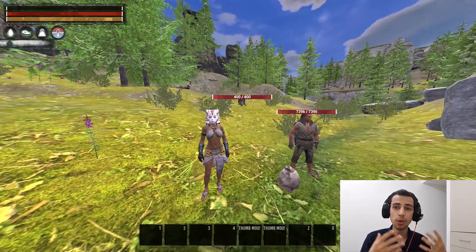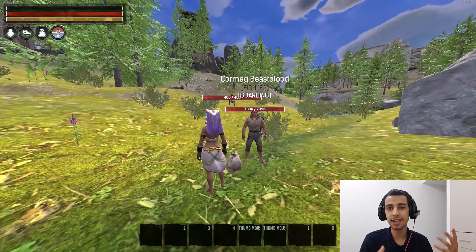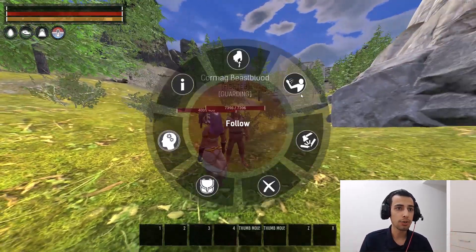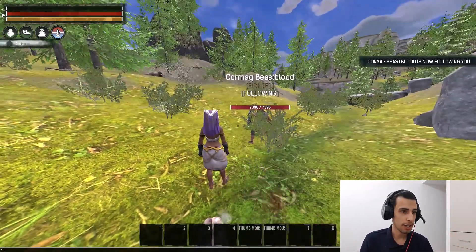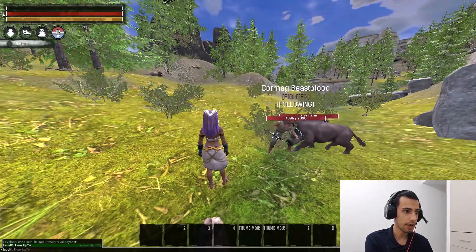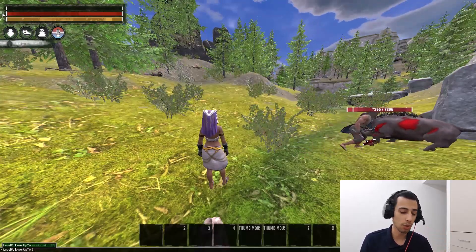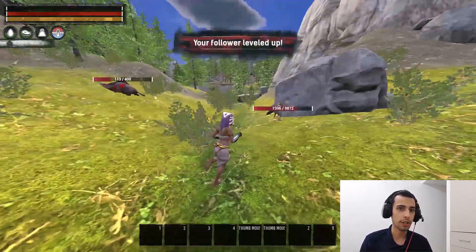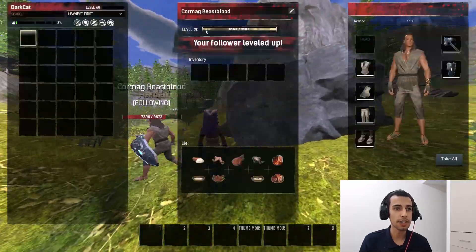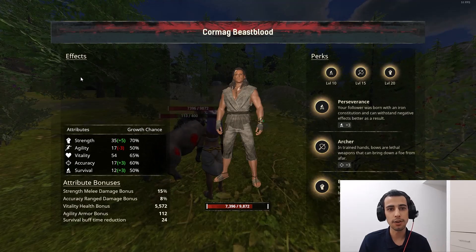In single player, if you want to know how to level up your troll to max level and see the stats of different trolls, all you need to do is follow your troll, go to the commands window, and type 'LevelUpFollower' with the level — like 20. Press enter and your troll is at max level, so you can see all the stats and stuff.